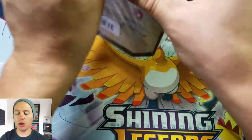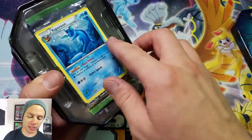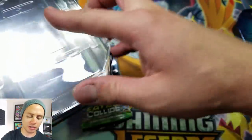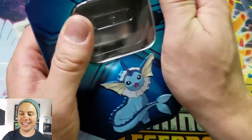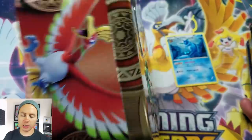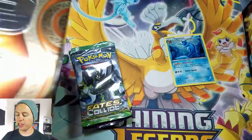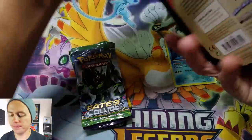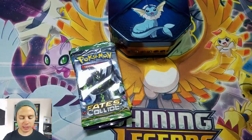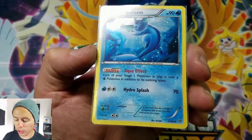Jolteon was always what I leaned toward more — it was always a very hard card for me to get as well. Let me get these packs out of here. Looks like there are only three packs compared to four packs in the larger tins. Here's a size comparison: a normal tin usually comes with four booster packs, but this Vaporeon tin is a lot thinner. It's pretty cool — still all metal, looks like it would be plastic but it's not. Still a tin.